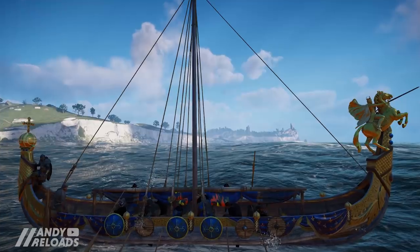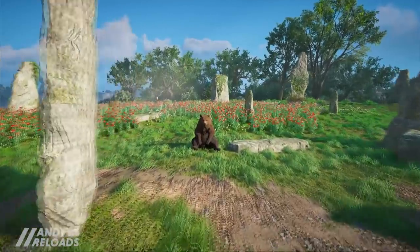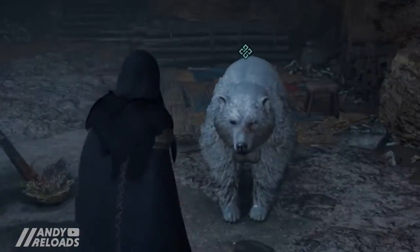In this pack we're going to be picking up a gear set, new weapons, a shield, a mount skin, and a raven skin.